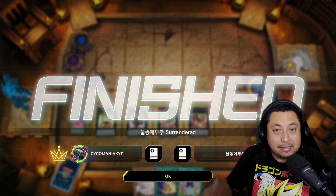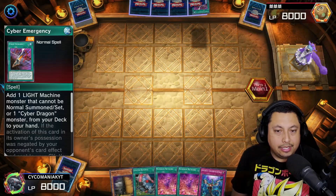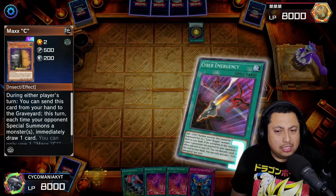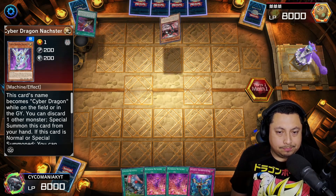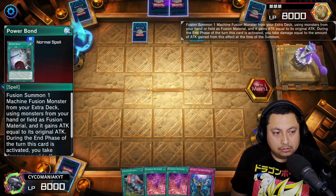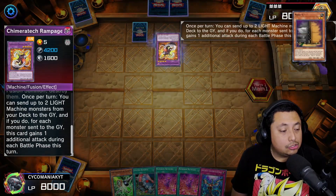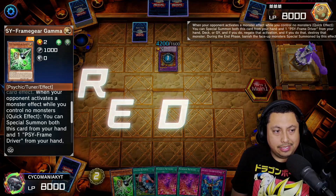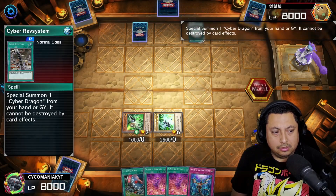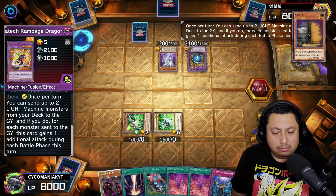Alright, let's hop into the last match. We have a pretty good hand — Limiter Removal, Numeron Network, Maxx C, and Imperm. We're chilling. We're going to Maxx C straight away. I have a feeling they're going to be doing some special summoning — yep, Cyber Dragons. Power Bond, Chimeratech Rampage Dragon — that dude is strong. We're going to Psy-Frame Gear Gamma to pop that, but they'll be able to get another Cyber Dragon.